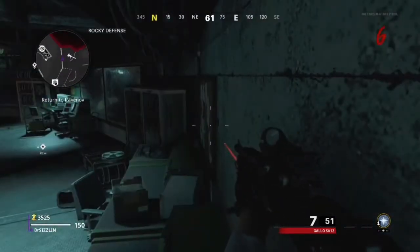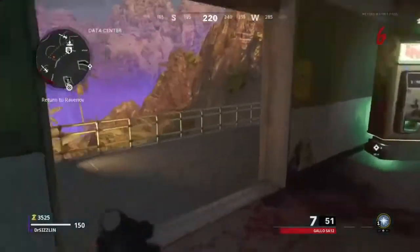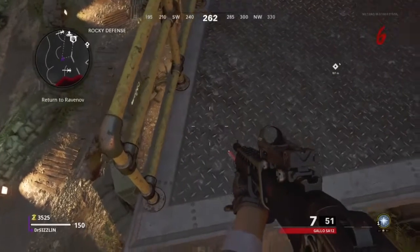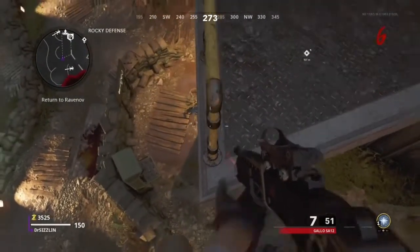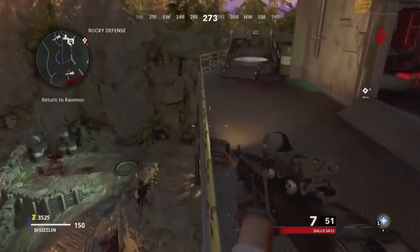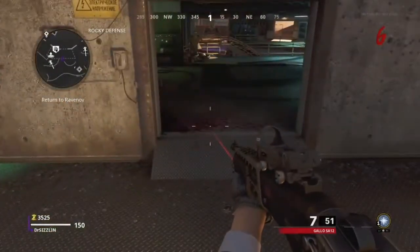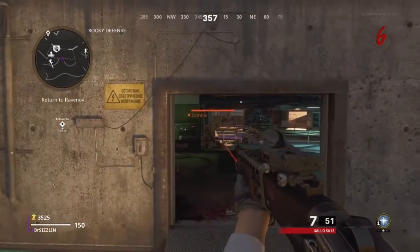Moving on to the next one, which is also really simple. This next one is very easy just like the last one. Simply walk through the door to the left of it and slowly crawl around the edge of this pole. Once you're at the end of it, jump up onto it and walk across it. Look to the right where the zombies are and they will stop piling up at the top of the stairs once again, and you can finally start racking up the kills and getting all the camos.